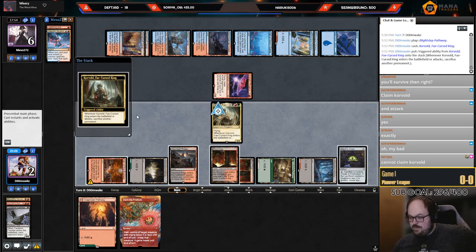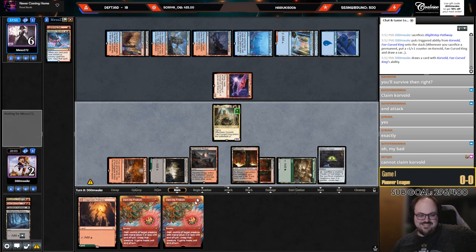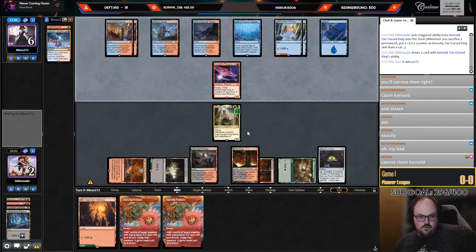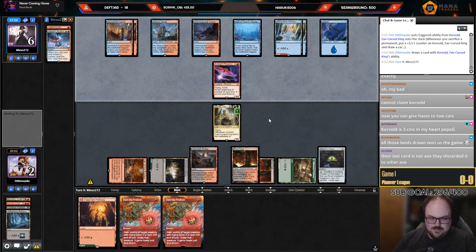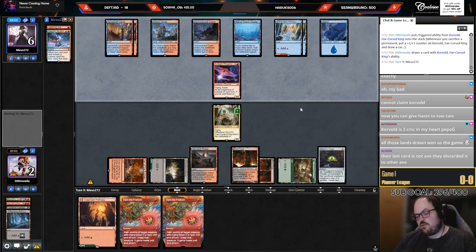I have exactly enough mana. Chat, you can't Claim Corvold — Claim is converted mana cost three or less. They have to go for it since we know what their last card is — it's literally face up on the table. If they don't cast the Lightning Axe they're going to lose to Corvold. Wait — I saw they played the different art Axe, but I didn't realize they discarded the other Axe. So we don't actually know what the last card is.